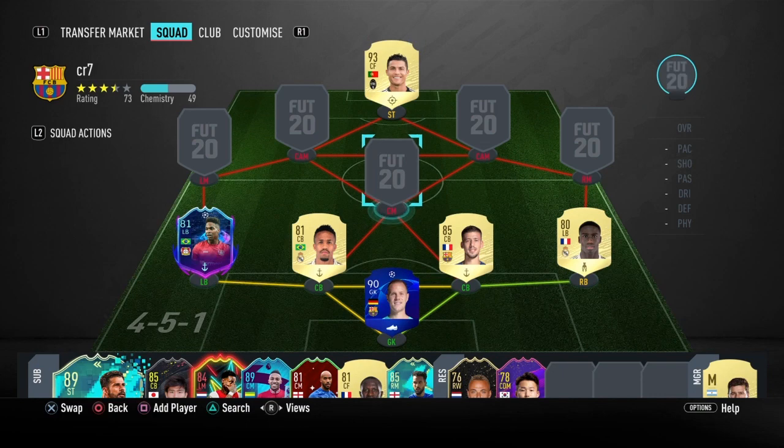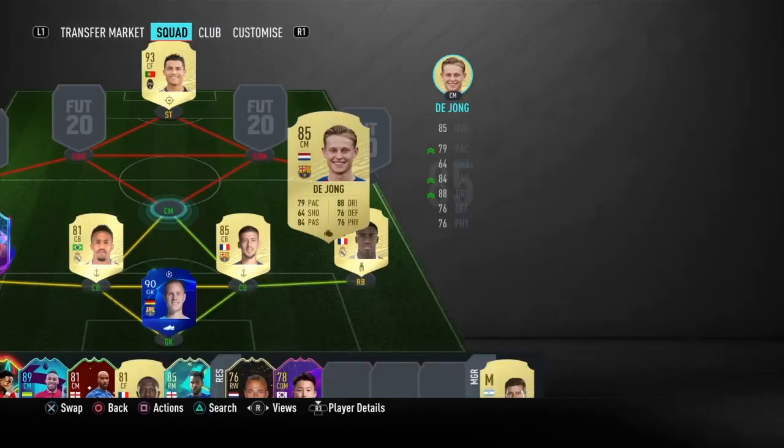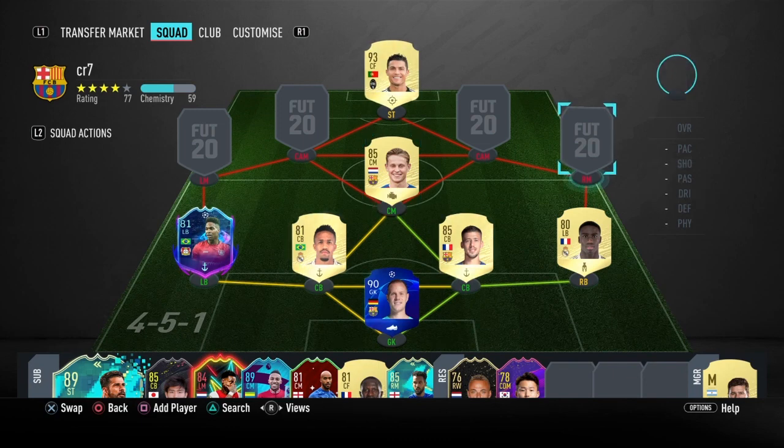Coming into our lone centre mid, we have Frankie de Jong. In my opinion he's the best cheap CDM in the game. I have not used Kante so Kante is probably my favourite gold card CDM if I were to use him, but based on my opinion and people I've played with, Frankie is the best.